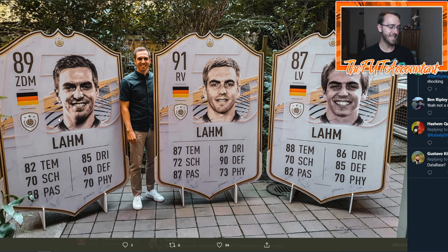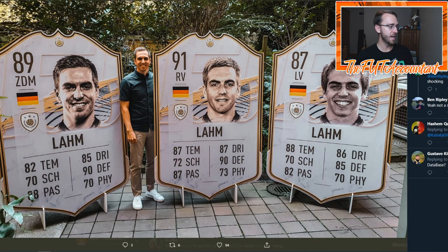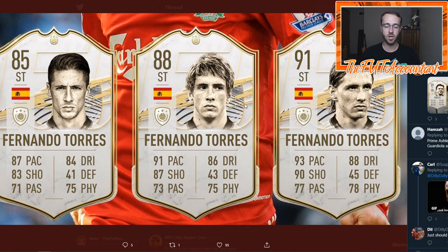The CDM Lahm card is going to be interesting: 90 defense is huge, 88 passing is fantastic, 85 dribbling is fine for a CDM or box-to-box center mid. He's got 82 pace versus Conte's 78. I think this card will have the most hype, but honestly I don't think any of the Lahm cards go over a million coins. I'm feeling somewhere around 700k. Again, it all just depends on what they do with skill moves and weak foot for Lahm and all the other strikers — Eto, Cantona, Puskas, Torres, and Suker.